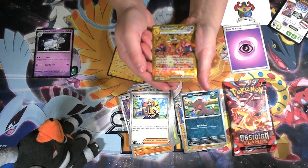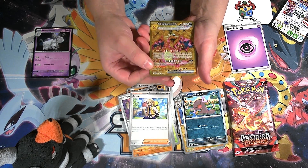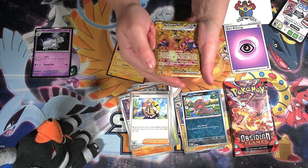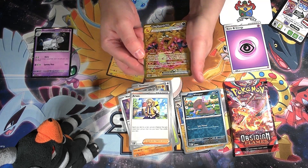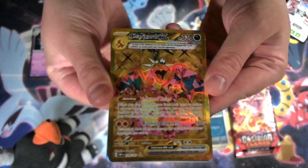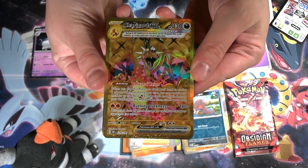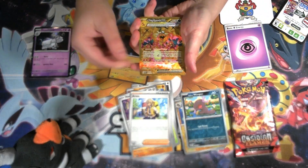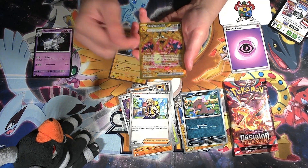Oh my gosh, we just got the Gold Rare Charizard! No way, I'm so excited right now. This guy is freaking epic. I like the pink accents on his wings. So Terastallized Gold Rare Charizard — this is my first Charizard pull out of Obsidian Flames and I'm super stoked. It's got Infernal Rain and Burning Darkness. This is just an all-in-all amazing Gold Rare, probably one of the best. I actually like this card a little bit more than the Art Rare, which is a little controversial, but I think this guy looks amazing.